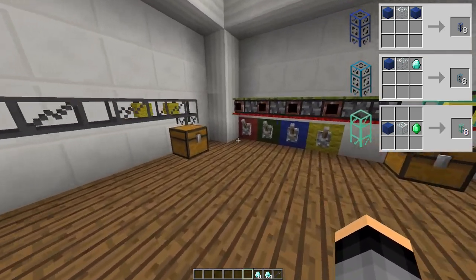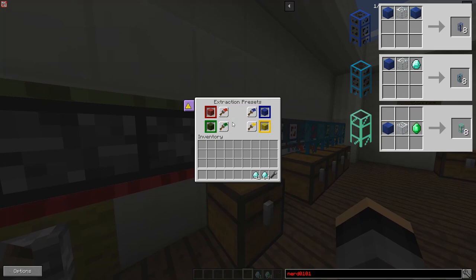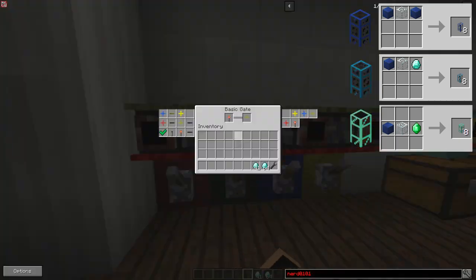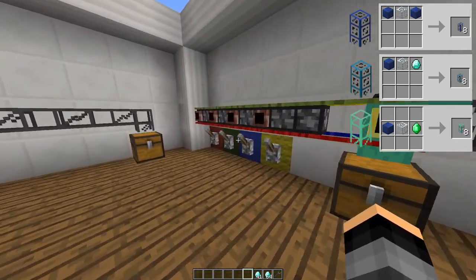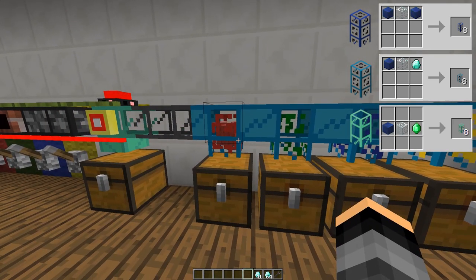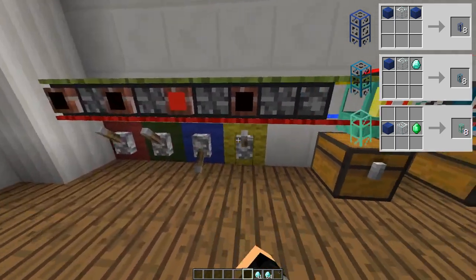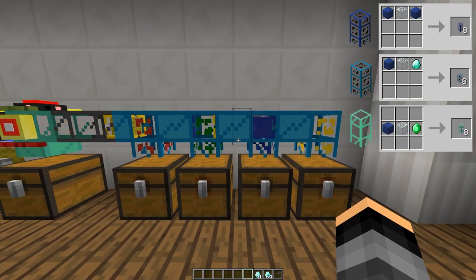The imzuli transport pipe has one more key feature: it is able to paint items as it extracts them. In this example, I have the same setup as the previous example except for the imzuli pipe. You may have noticed that the pipe's GUI has an option next to each of the preset slots. Clicking on this tile lets you cycle through all the colors that the pipe can paint items. So if the red extraction preset is activated in this example, a red painted piece of red wool will be extracted. I have done the same for all the other presets. I also added dazuli transport pipes to sort the differently painted items into individual chests.